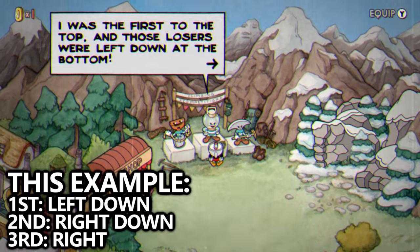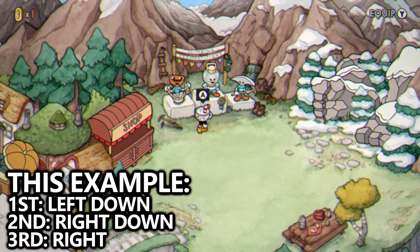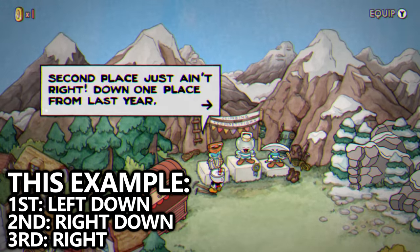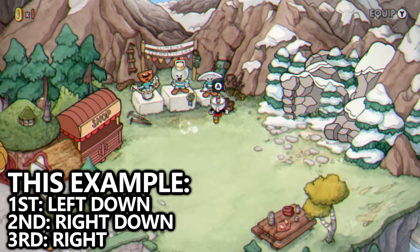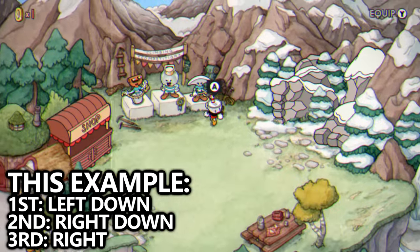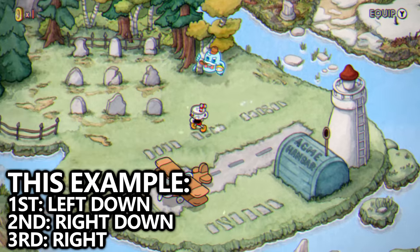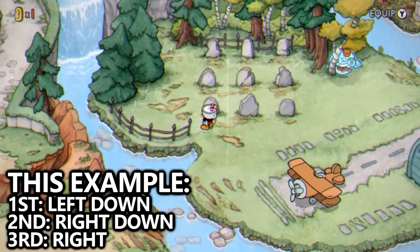Go to the Climbers and talk to the first, second, and third place competitors. Each one of them will have a directional input in their dialogue — write these down. It's also important to note that every playthrough is random and your answers will be different from mine.